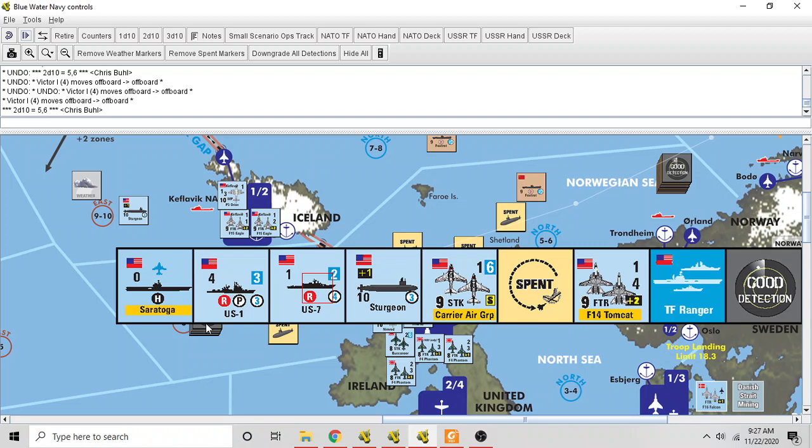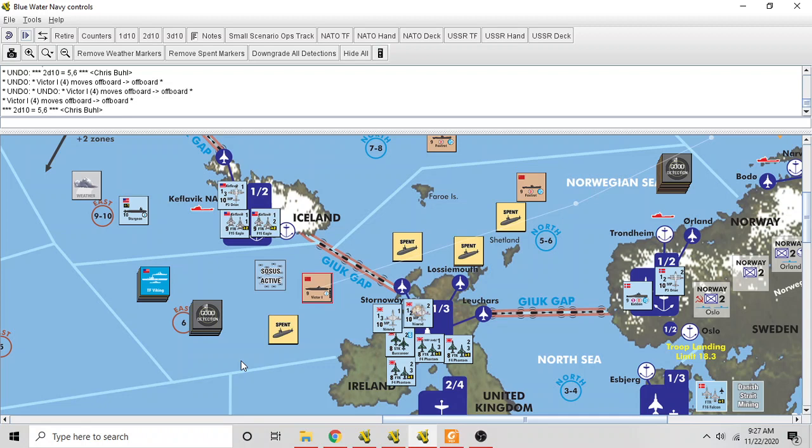I should have claimed that was a hit against the task force that the task force had to defend itself against. Another mistake I made was believing that because there were no hits, I still allowed the US task force to fire back at the Victor — that was also a mistake. If a submarine attempts a torpedo attack against a task force and fails to make a hit, the task force does not counter-attack.